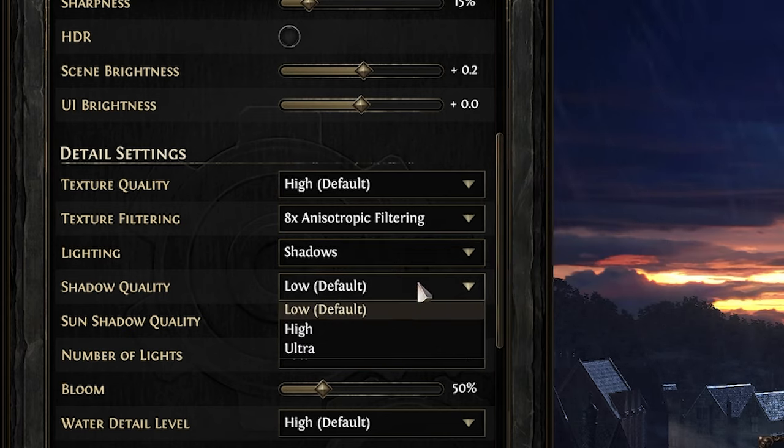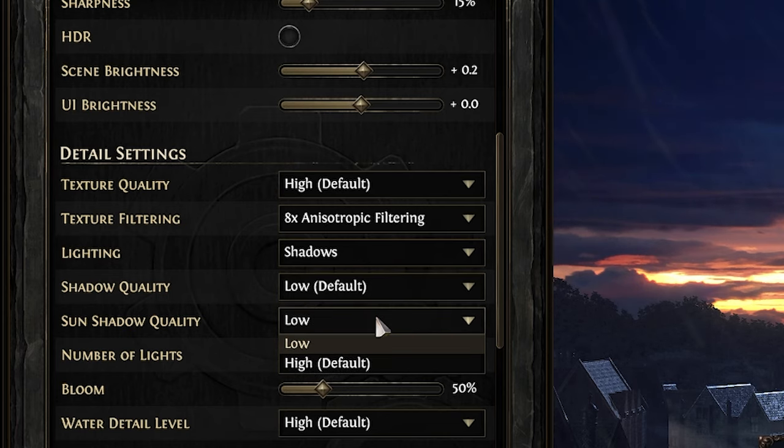Shadow quality is set to low, which is the default — it reduces GPU load while keeping essential shadow visuals intact. Sun shadow quality I've also set to low because it cuts down unnecessary shadow processing for better performance.